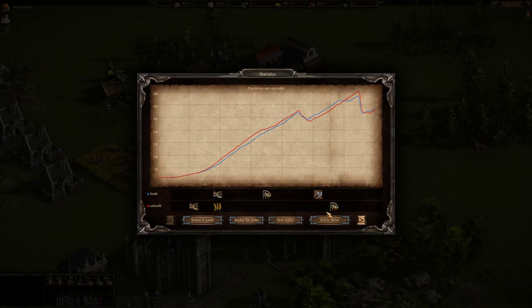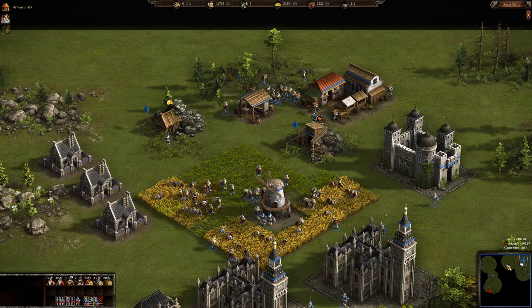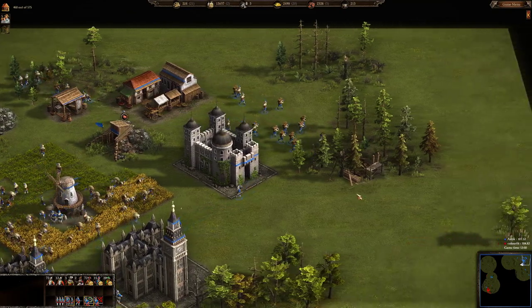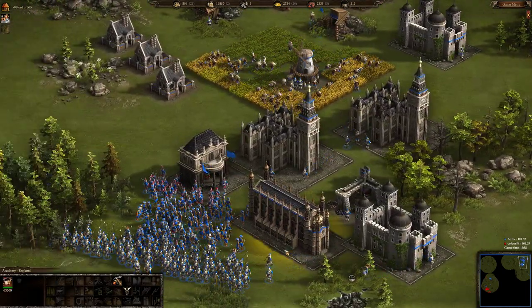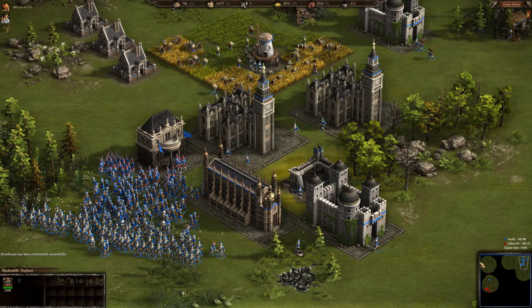Let's pause and look at the statistics. Color Feed is playing through food only, while Antique is playing through food and wood. I believe playing through food and wood is better because you don't have to buy wood at expensive prices. Now Antique is expanding his wood production to another location.